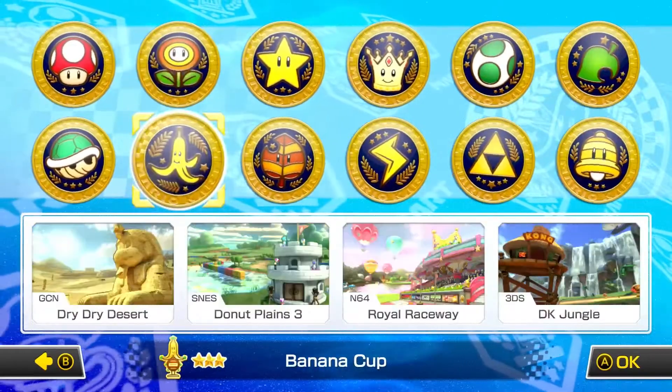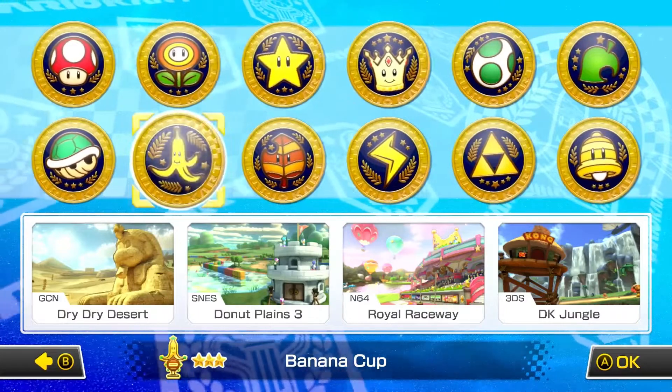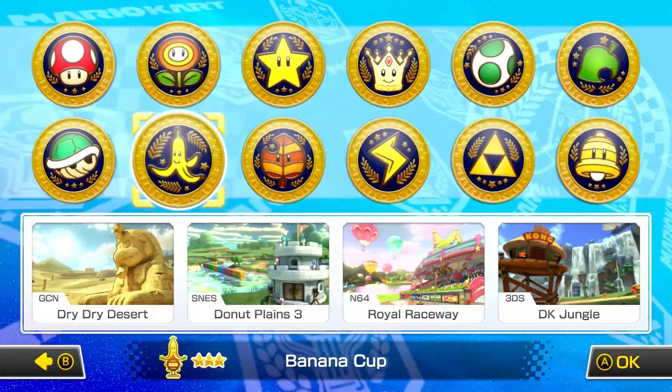Like I said, we're going on to the Banana Cup where we have Dry Dry Desert, Donut Plains 3, Royal Raceway, and DK Jungle. So let's just get right on into it.